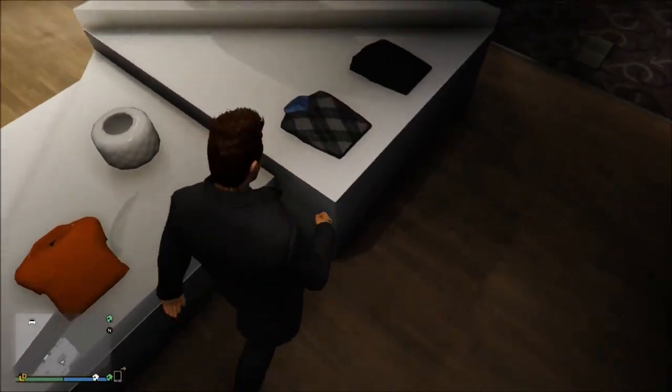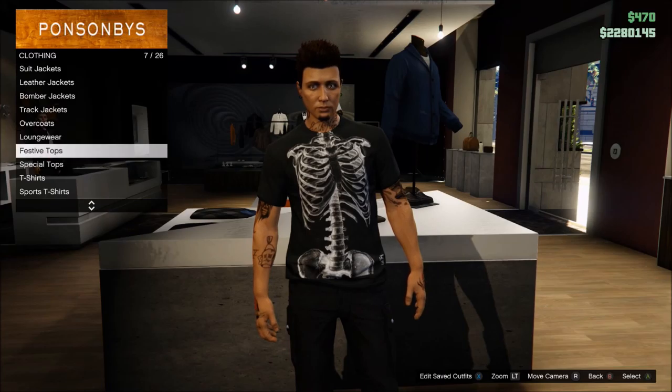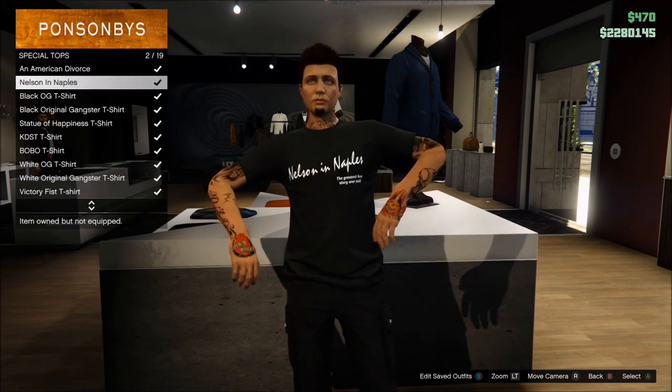First, what you want to do is obviously go to the clothes store, as you can see in the video. You're going to want to walk over to the t-shirt selection area and take off your jacket if you're wearing one. Go to the shirt you want the logo from.